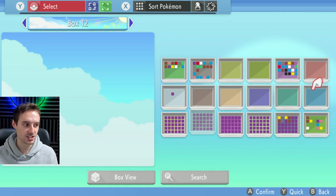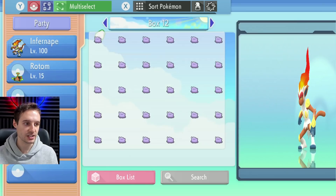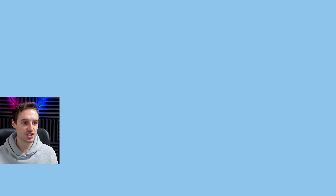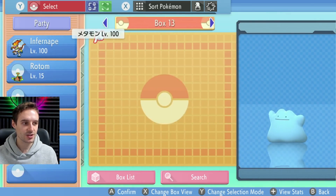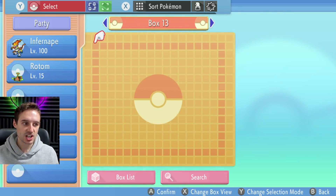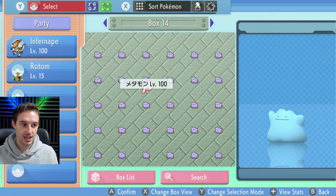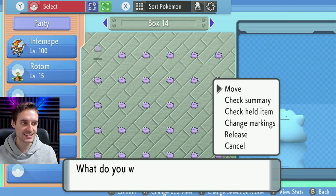Let's go ahead and swap them out. Hit B, back out, and drop the dittos from box 13 on top of the newly swapped box 14. And that essentially is going to have gotten rid of a box. So we got rid of box 14 because we swapped it with box 12. We selected box 13, hovered over the empty box, then brought box 14 here and dropped box 13 on top — getting rid of box 14. And now we can just do the exact same thing again.